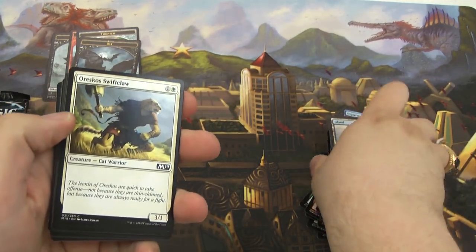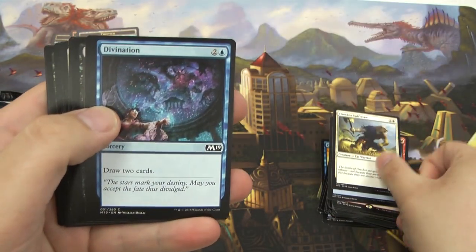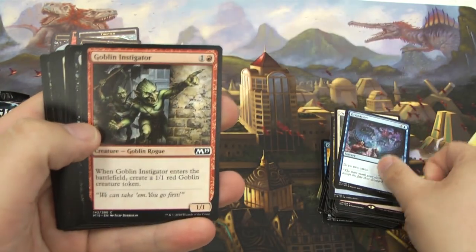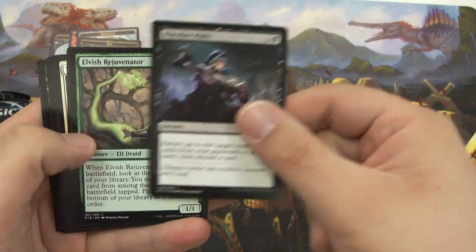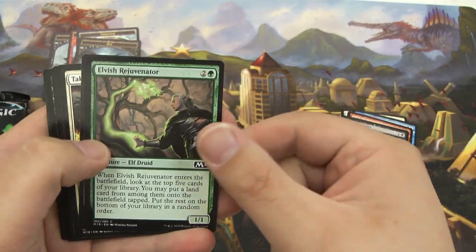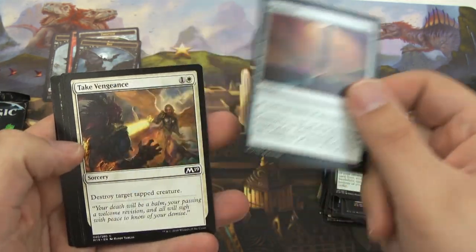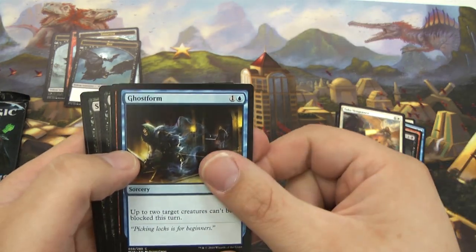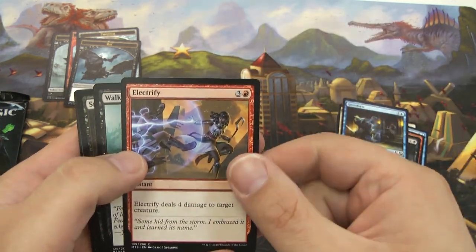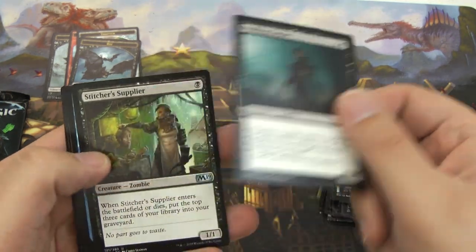Alright, pack five: we have an Oreskos Swiftclaw. Divination — love drawing cards. A Goblin Instigator — got some goblin tokens going. A Macabre Waltz. An Elvish Rejuvenator. Got a Mantle of — a little mana fixing going here. Take Vengeance — taps and destroys a tapped creature. Ghostform — gives some creatures unblockable. Electrify — love my removal.